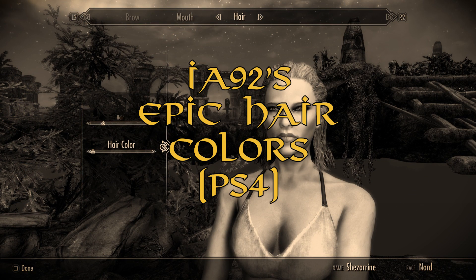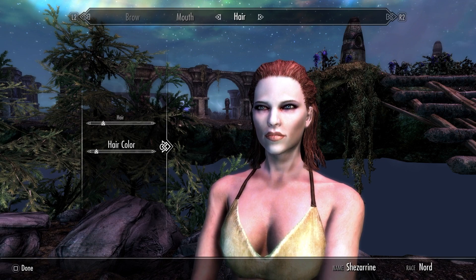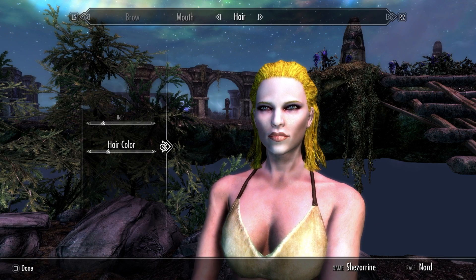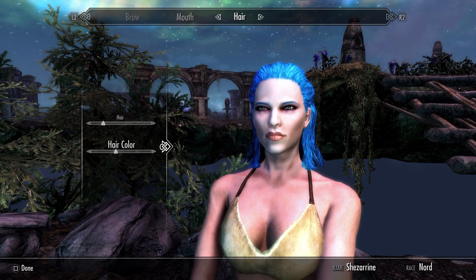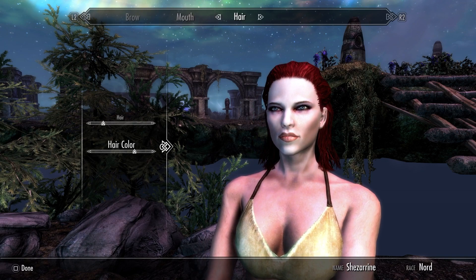IA92's Epic Hair Colors, PS4, uploaded by Imperial Agent 1992, makes more than 40 new hair colors available for your character. Imperial Agent 1992 has also uploaded several other mods which add new fur colors, war paints, designs, and more if you need further choices.